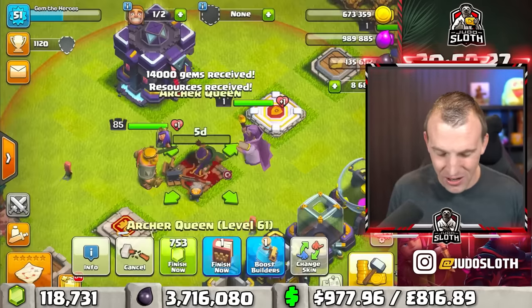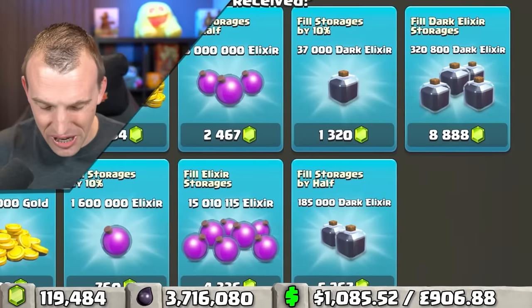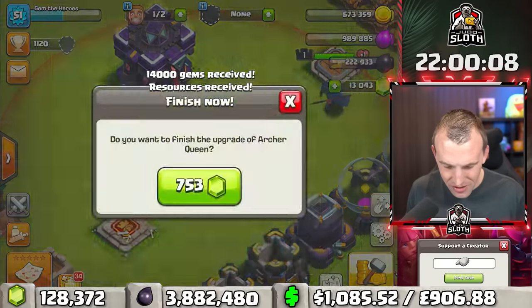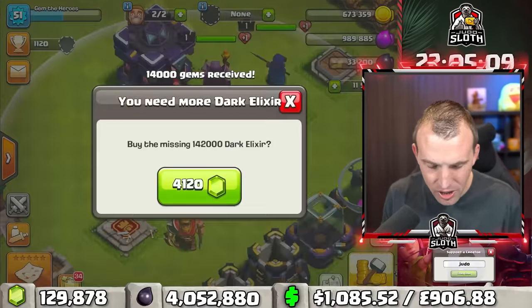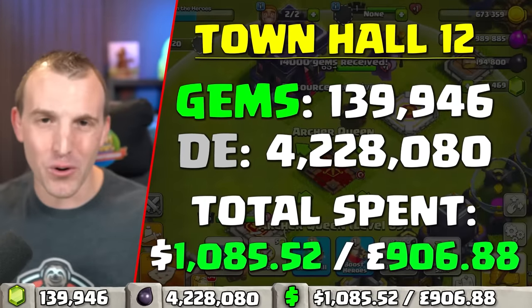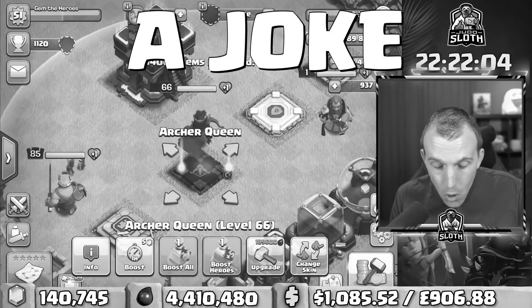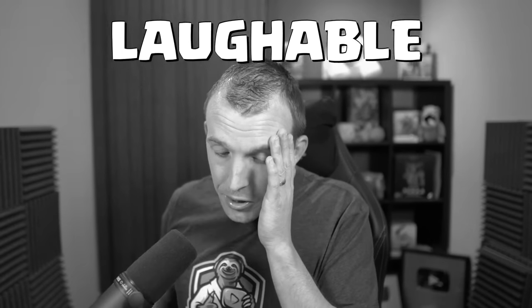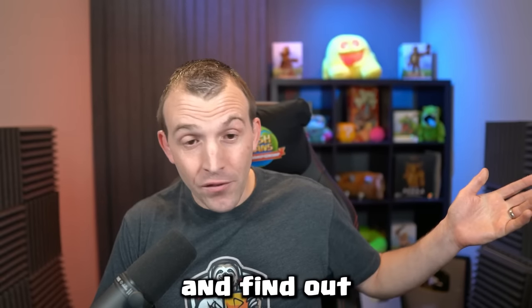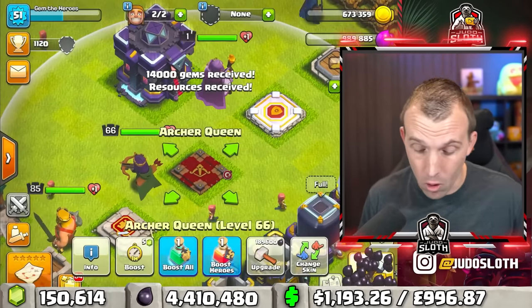That's what I'm really looking forward to. Archer Queen — two levels, then we restore. So it's only two levels. Code Judo is having a good day today. Level 65 — yes, there we go. Stats for the Town Hall 12 Queen. 20 more levels to go, but now it's getting... painful, a joke, silly, laughable. At least we can make an entertaining video and find out how much it costs to truly max your heroes at the individual Town Hall levels.